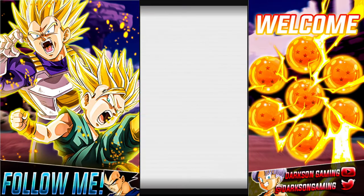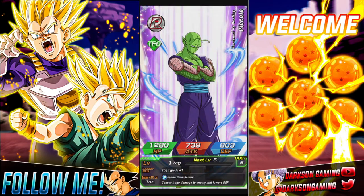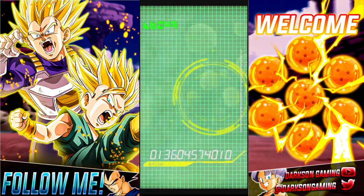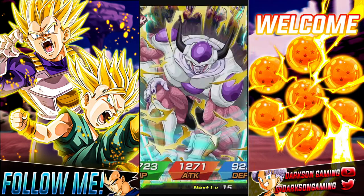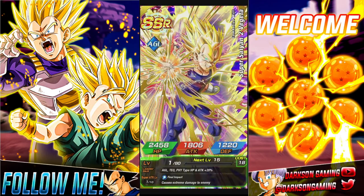Now it's pretty much going to be Frieza — I want somebody to be able to pull that unit, I would love to be able to give that to somebody. If we pull Frieza early enough, I may end up doing 500 on Frieza, or maybe 500 and then another 200 — we'll see what kind of summoning happens. We may turn around and do a little bit extra on the giveaway video.